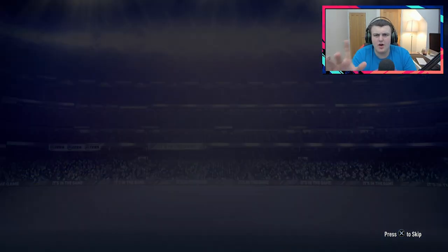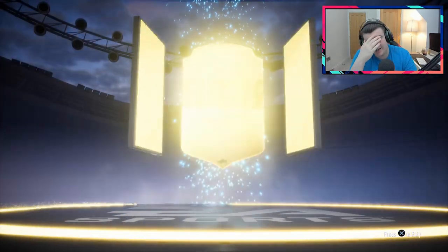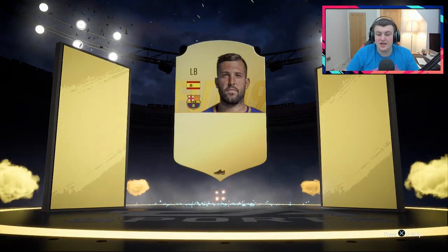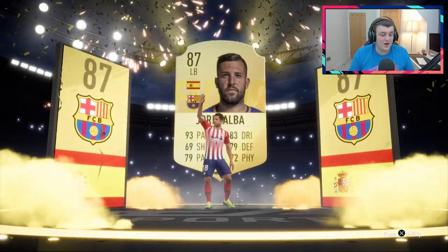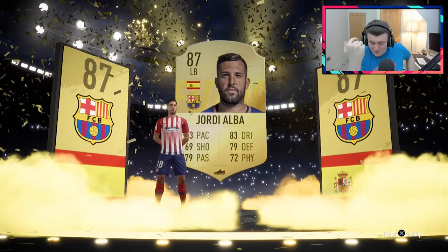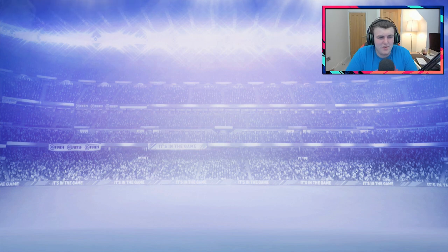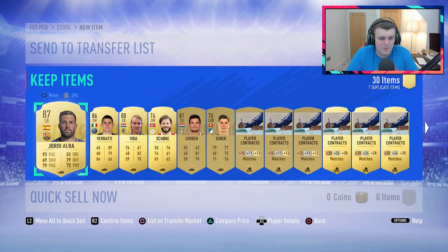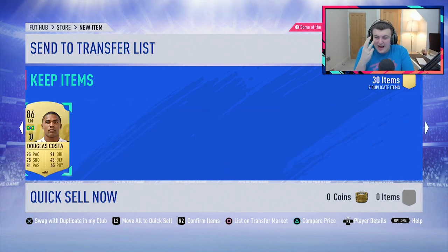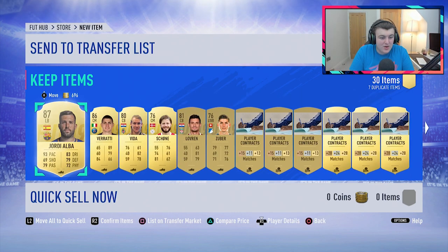Oh my God — EA's listening to me confirmed! EA is listening to me! Oh my word, who's this? Jordi Alba — that's a 65,000 coin card right there. Holy crap, what a card, what a pull! Why would you make me do this EA? Of course I know why — because I give them money. I shouldn't have opened my stupid mouth. We got two walkouts in the same pack — we got three walkouts in the same pack! What the hell?! Three walkouts in the same pack!